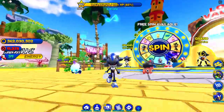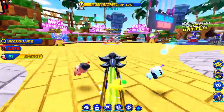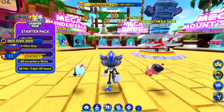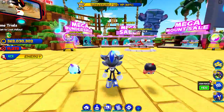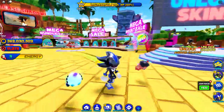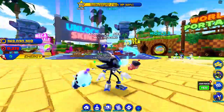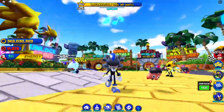I can't believe I finally got the character from the spin wheel. The only one I did not get is the different type of Shadow — the pink one. So I guess now I have the whole collection except for the pink one. And if you did not see my last video where I got Rider's Cream, go watch that as well.